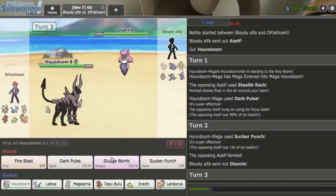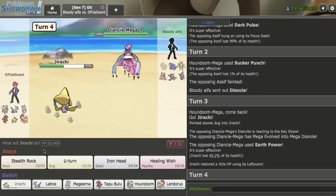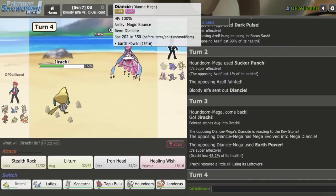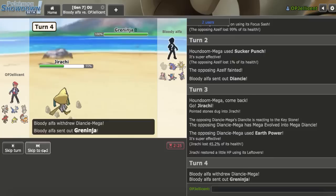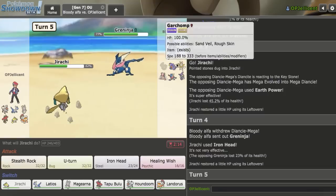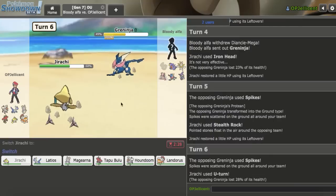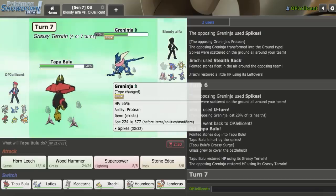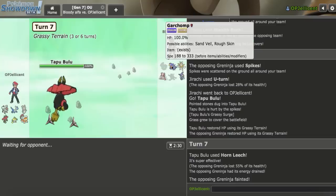Diancie comes in. I pivot to Jirachi as a safe play. They go for Earth Power, which is a smart click. I get up my Stealth Rocks. I Iron Head rather than set up again since I don't want Garchomp coming in for free. Greninja comes out — damage on it is great. I get up Stealth Rocks as they get up a Spike. I go Scarf Bulu for longevity and knock out with Horn Leech.